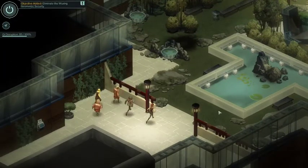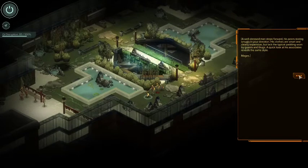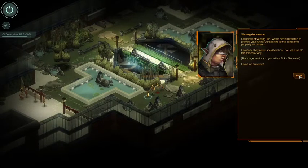Eliminate the Wuxing geomantic security. A well-dressed man steps forward, staring smugly in your direction - his clothes are smart and clearly expensive but lack the typical padding worn by guards and thugs. A quick look at the associates reveals the same style: mages. On behalf of Wuxing Inc, we've been instructed to prevent your further vandalizing of the company's property. Leave no survivors.